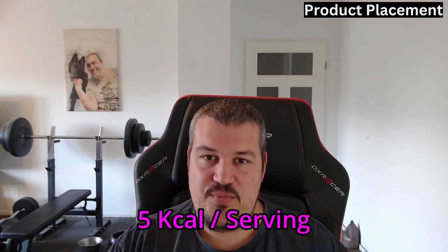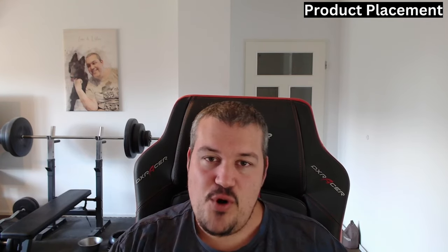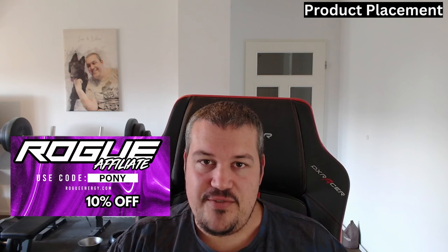What's also valuable is today's sponsor, Rogue Energy. We all know I have a couple kilos too much, and Rogue Energy is an energy drink with only 5 calories per serving. If you go for the hydration one, it's even 0 calories — so it's my energy of choice. You can check it out via the link in the description, and if you use code PONY you'll get 10% off your next order.